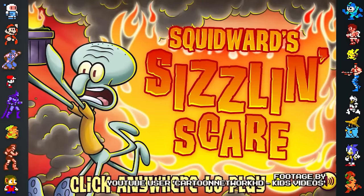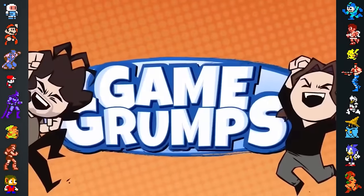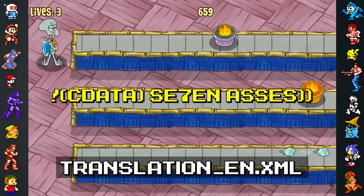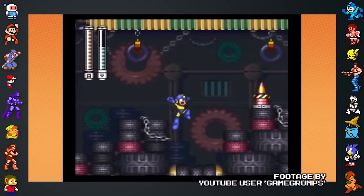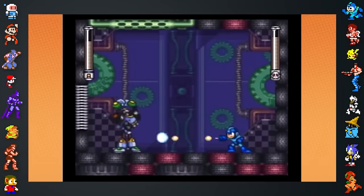The Nick.com web game Squidward Sizzle and Scare has a reference to the Game Grumps YouTube channel within its data. In the game's translation XML file, there's a line of text that reads "7 asses." This is a reference to Part 8 of the Game Grumps' original Mega Man 7 Let's Play, where the Grumps joke that Mega Man gets 7 asses.